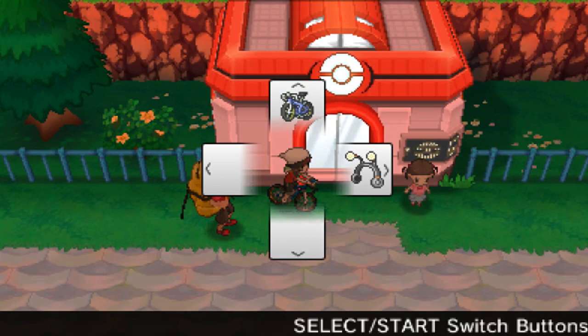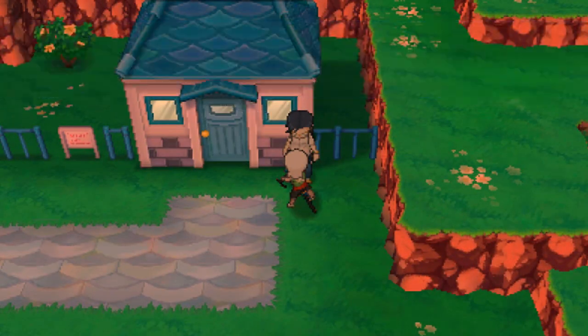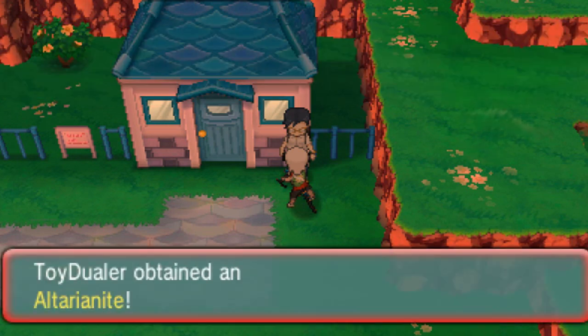We're going to be starting things off with the Altarianite. First, you have to have an Altaria and make sure it's in your party. Then go to Lilycove City and go in front of the Pokemon Fan Club and you'll see a collector. Talk to him, show him the Altaria, and then he'll feel so happy that he'll give you the Altarianite.